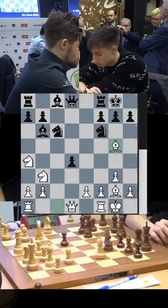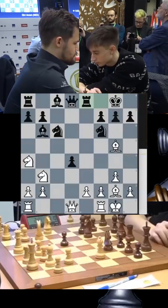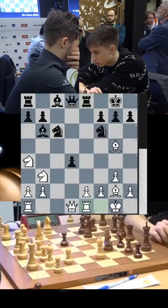He has 3 minutes 11 seconds — he started with 3 minutes. He plays rook e8. Magnus now taking his time because he is recollecting what he should do. The main move here is rook d1, he remembers it, he plays it.